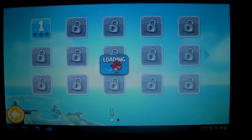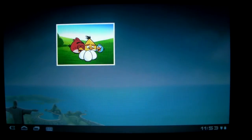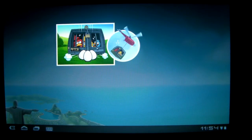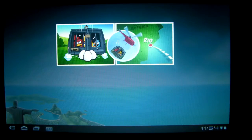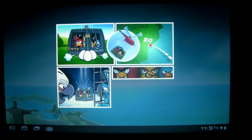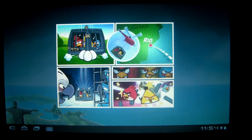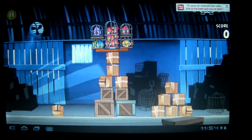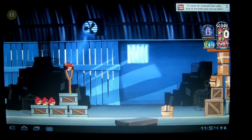We'll jump into here and jump into level one. We've got a little video intro here. Unlike Seasons, this is considered a separate game with a bit of a movie tie-in. So the Angry Birds have basically been kidnapped, taken to Rio and dumped, and break out. The idea on this one is not to kill the evil pigs — on this one it's actually to break the birds out that have been captured along with you.